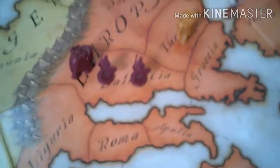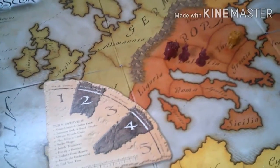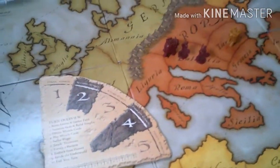Taking a turn in Risk Godstorm is more complicated. The steps include: raise and gather armies; summon gods and build temples; suffer plague; play and get miracle cards; invade territories; fortify positions; and embark from heaven. The turn is quite a lot longer compared to the other versions.